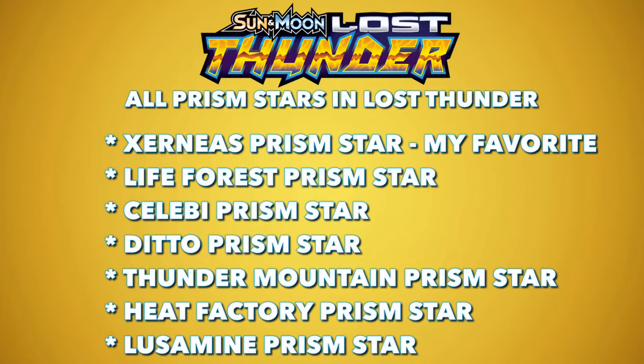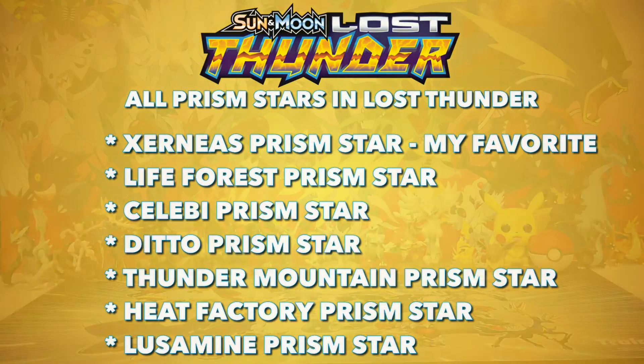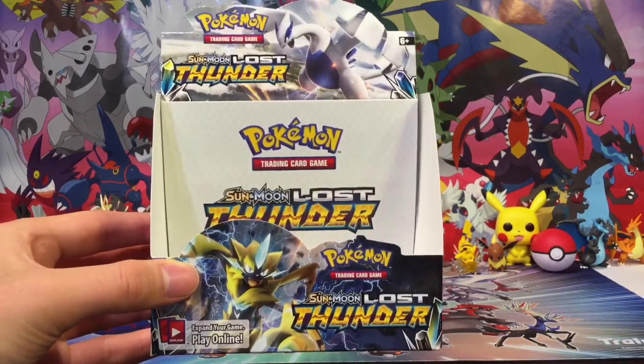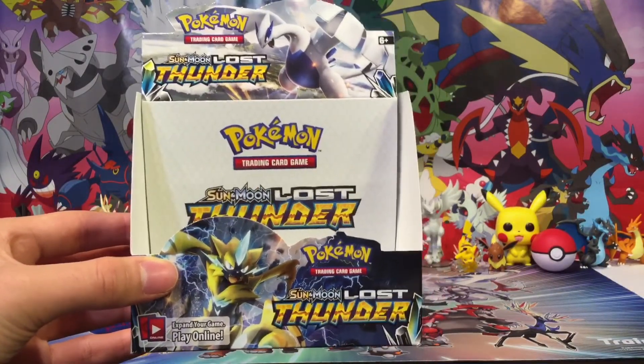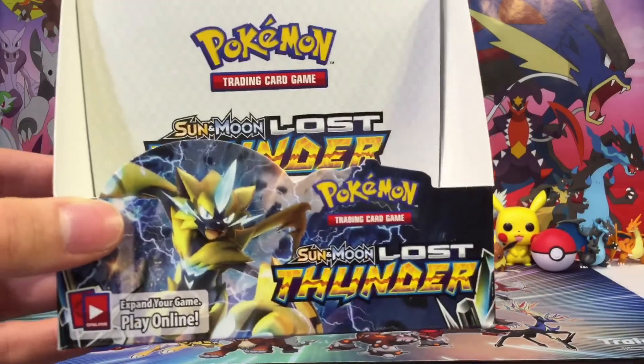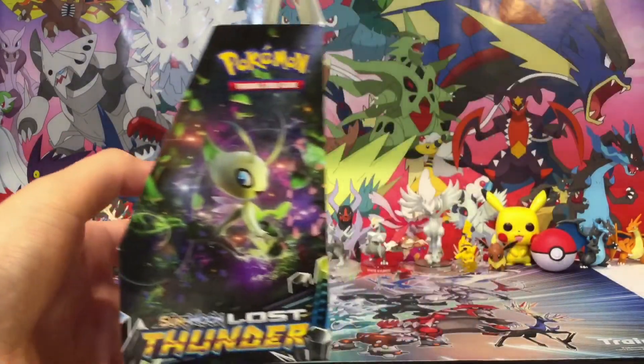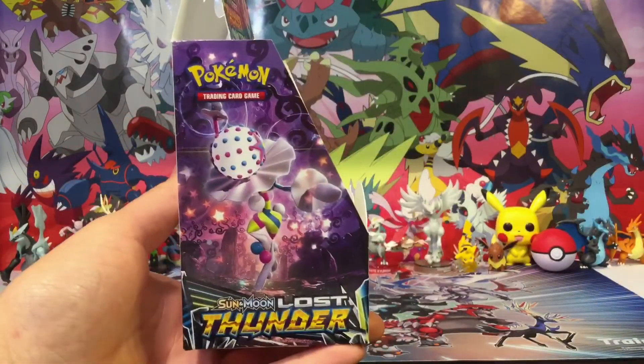The 7 Prism Star cards in this set are Xerneas Prism Star, Life Forest Prism Star, Celebi Prism Star, Ditto Prism Star, Thunder Mountain Prism Star, Heat Factory Prism Star, and Lusamine Prism Star. Here's a sneak peek of how the Pokemon Lost Thunder booster box looks — really epic. It features Zorua, Lugia, Celebi, and Blacephalon.